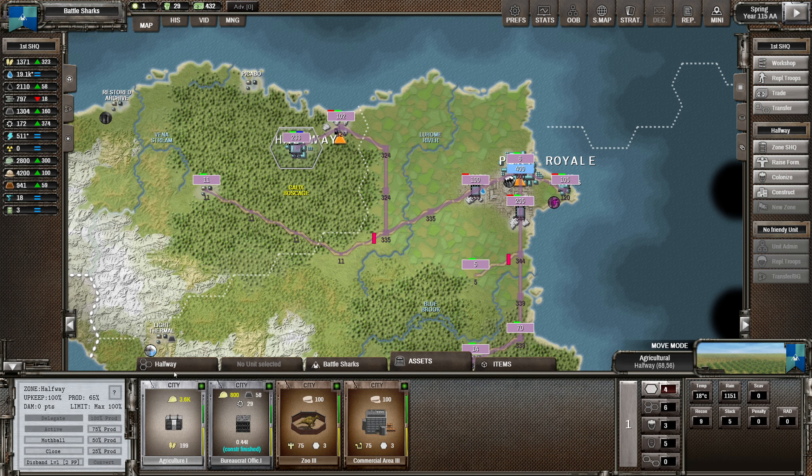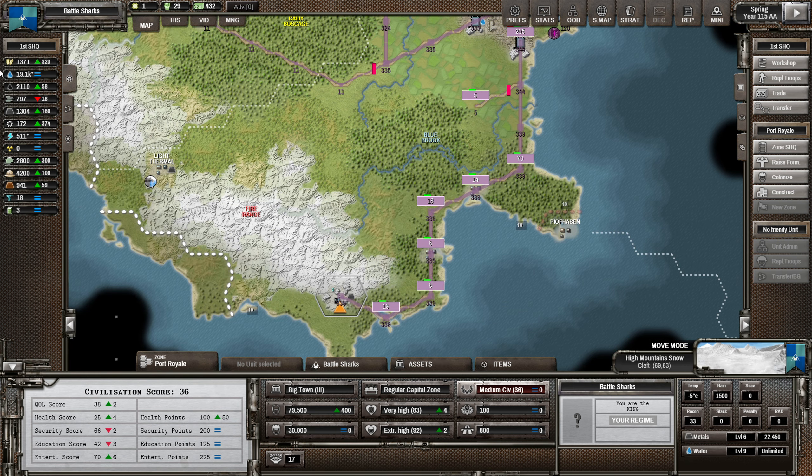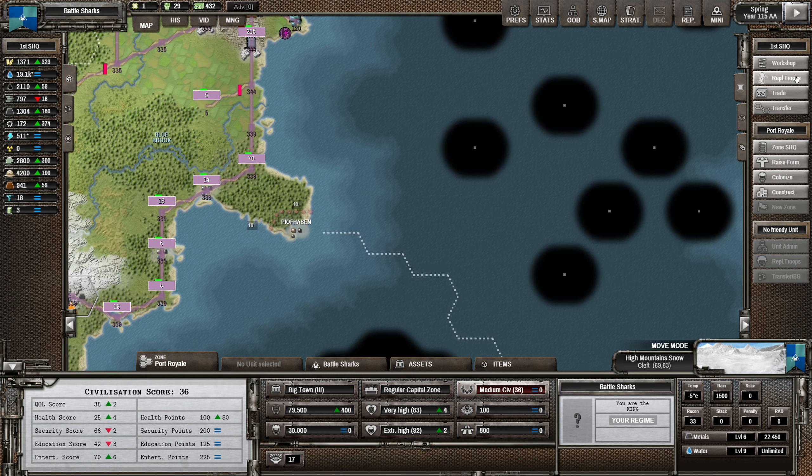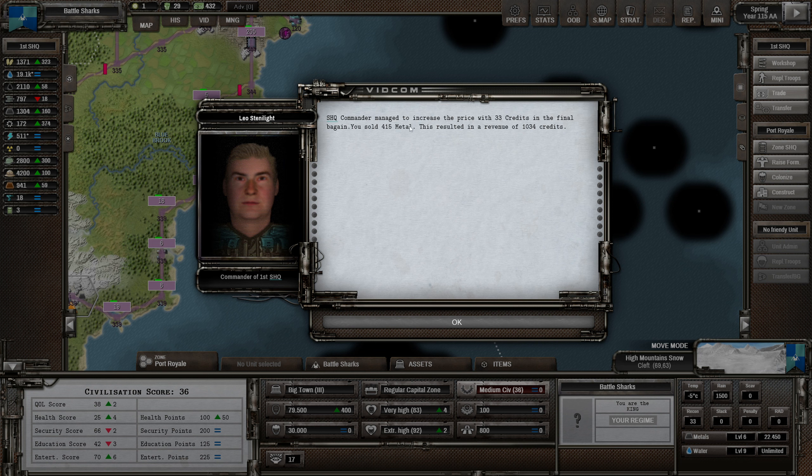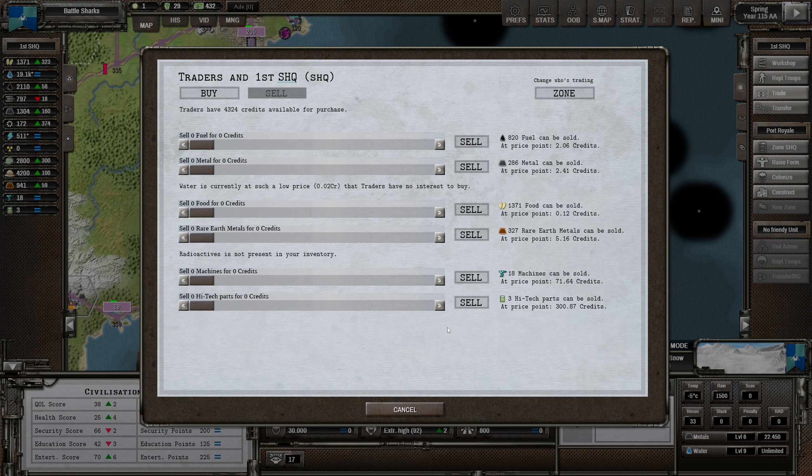The bureaucrat office went up as well - we're definitely going to be going backwards in energy over this mine. We do need the mine though. Once I've got the mine up I can actually start - I might actually sell a little bit of metal. The price for it is good at the moment and we're getting like 160 a turn. Let's sell a thousand credits worth - nice round number. The SHQ commander managed to increase the price with 33 credits in the final bargain, so we got even more credits. Nice to have a bit of a trading bonus there.